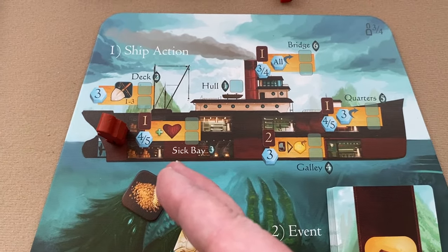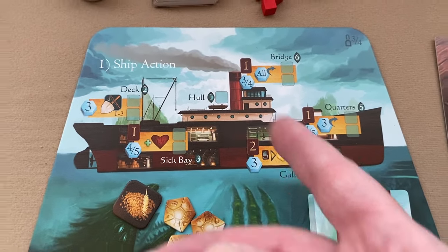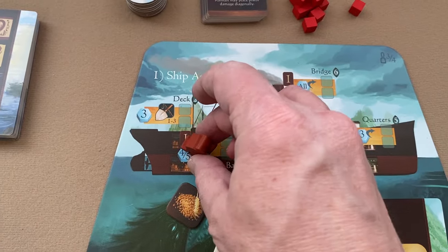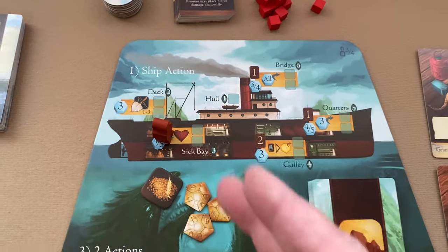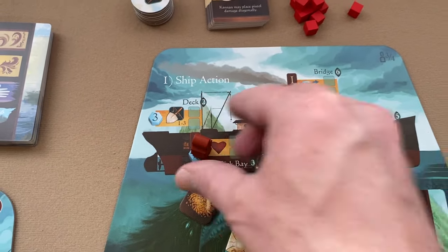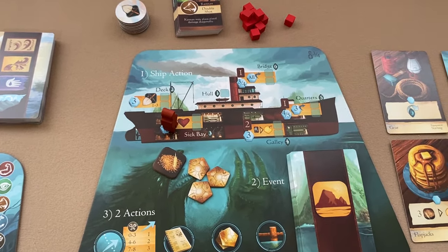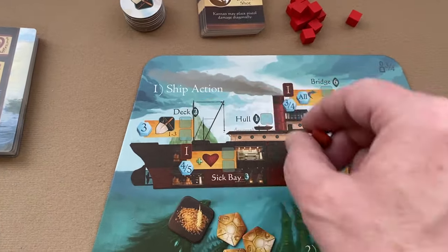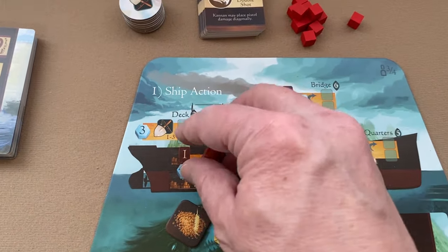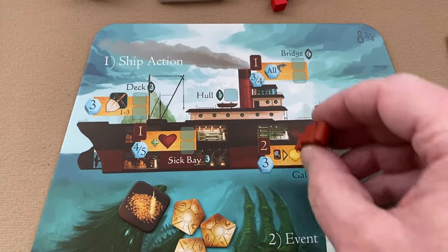You can never take the same ship action twice in a row. If the previous player moved the ship action token to sick bay, on your turn you can't leave it at sick bay — you must move it to one of the other locations.